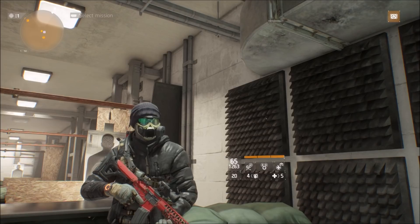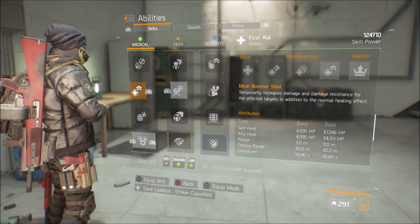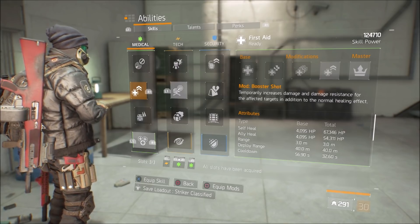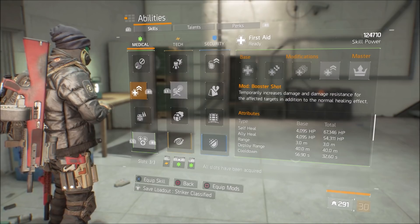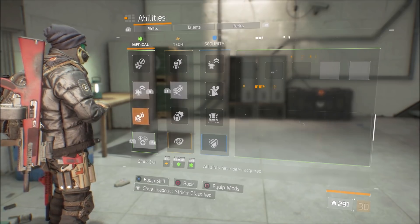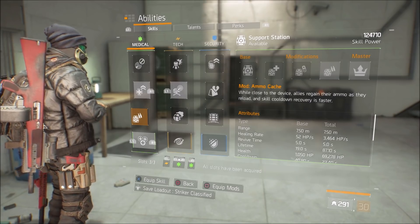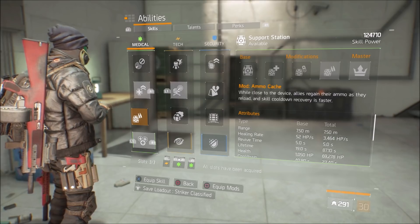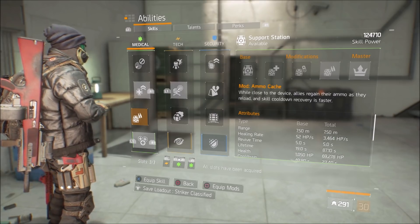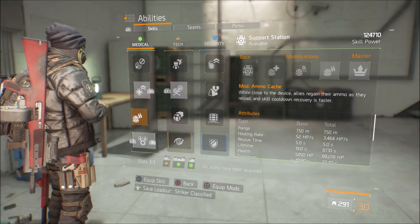Let's go over these skills and talents. I'm going to be going with the booster shot — pretty straightforward, temporarily increases damage and damage resistance, so that's a two for one, and especially in those later rounds it can really help you out. A lot of people are going to be going with the ammo cache and I kind of advise against it — find something else that works to your benefit, because we are not farming this. We are simply getting to wave 15, that's it.